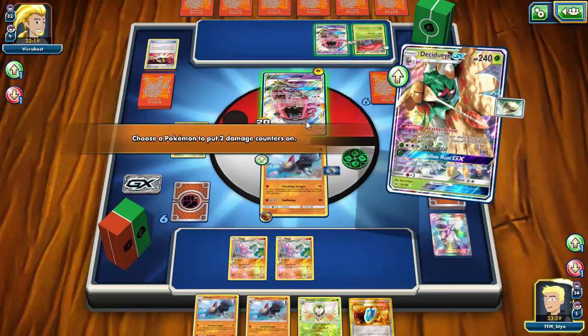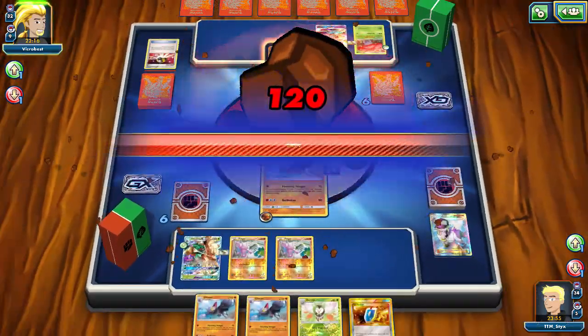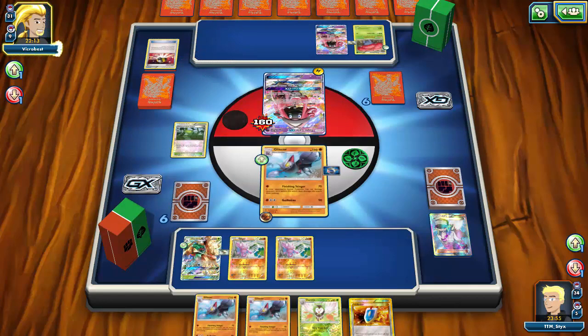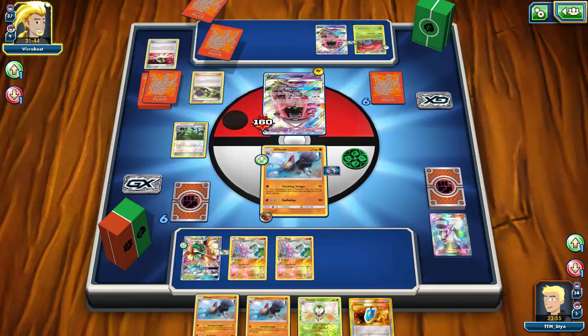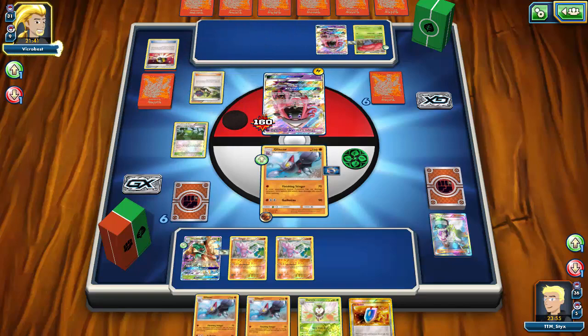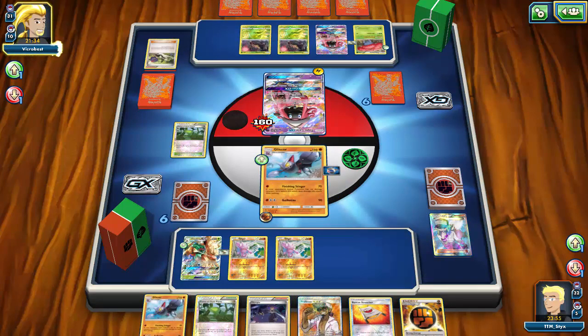I'll just go ahead and Feather Arrow the Lele — but wait, actually I can't knock that thing out with a Feather Arrow next turn, because I still need to have damage on something in order for Finishing Stinger to do any damage. A bit of an oversight on my part. He'll only be able to hit me for 60 damage at most if he attaches an energy, but then he also loses his attachment for the turn and then he N's me into another hand, which I'm completely okay with.